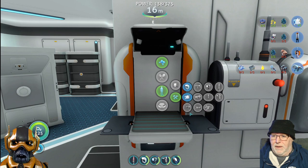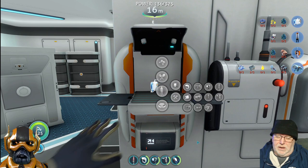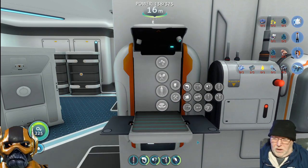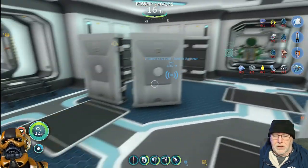We can make the pathfinder. This is really, really nice in those big wrecks where you're going through tunnels left and right. What you do is you select it and then - let's get in some water, let me show you.